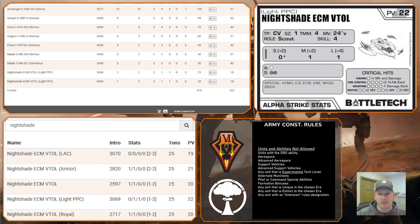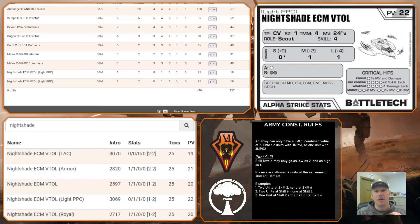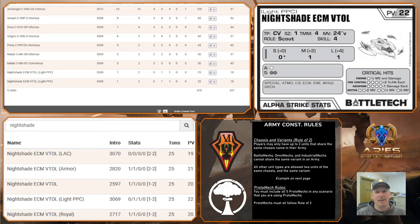These Nightshades are almost essential to my list. I pair them down to skill six to keep them as cheap as possible — that gets them down to 18 points. They serve a dual purpose: C3I, providing short-range data for my long-range damage dealers, and ECM so I can flip to ECCM, fly them out, and disrupt any opposing ECM that would break my C3I bubble. Think of it as one bubble canceling out the other. I put two of them in at 18 points at skill six.